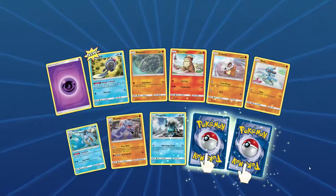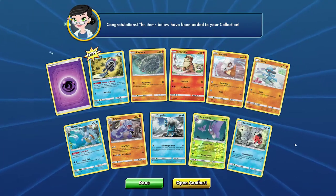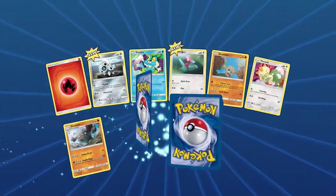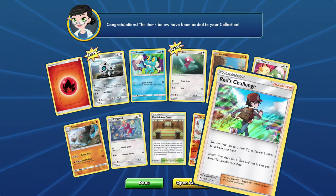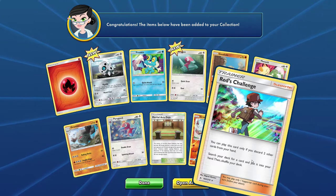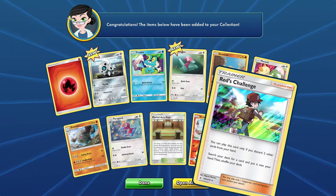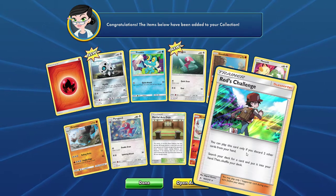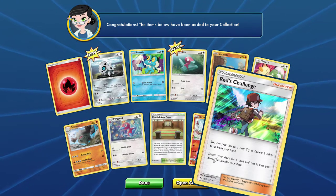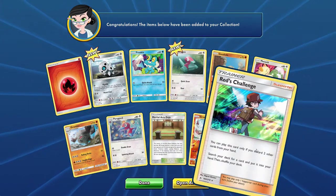There's Wartortle — cool! So now I have the full line, so if I want to put Blastoise in a deck I can do that, which is nice. What's the rare here — Red's Challenge. I heard this is great: you can play this card only if you discard two other cards from your hand, then search your deck for a card and put it into your hand, then shuffle your deck. This Red's Challenge is a very coveted card for competitive play.